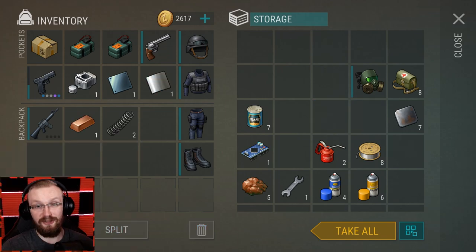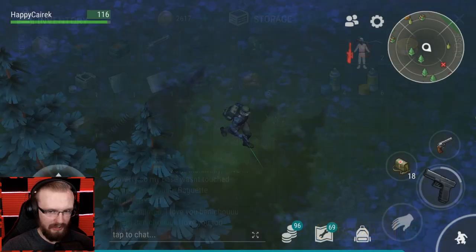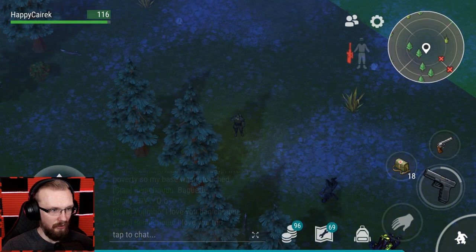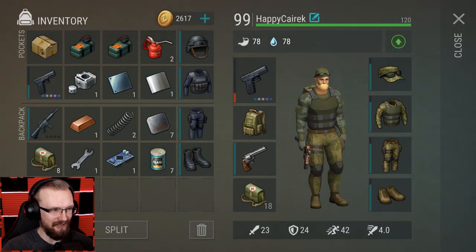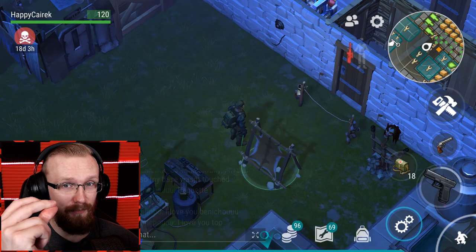So we got three C4s in this one episode - the C4 hunt! I'll try to use the zoom skill once again - looks like you can use it as long as you don't move. I'm back at the base - let's put all the loot back in the chest and prepare for the raid.